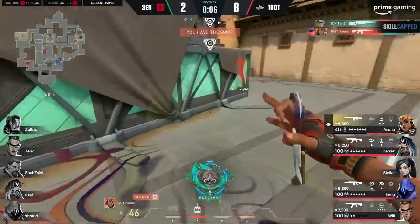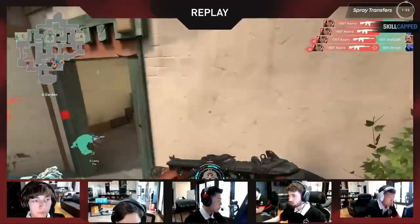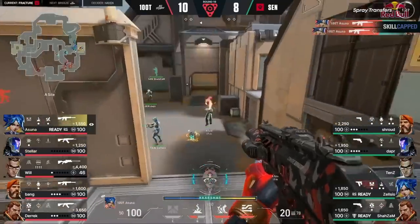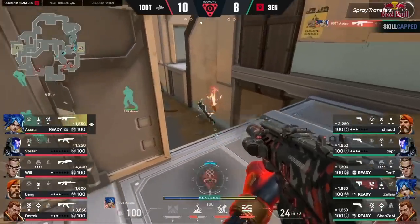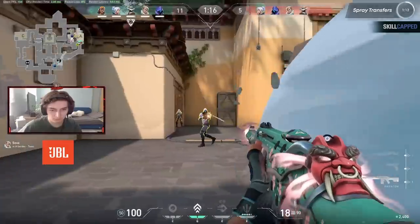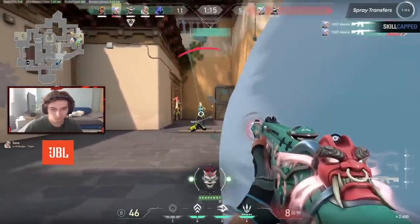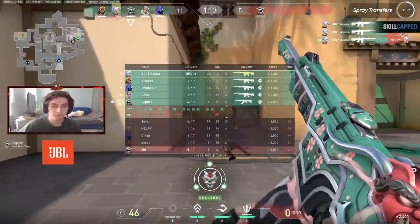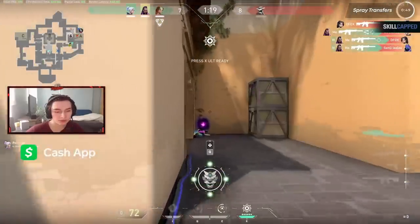What's more impressive than a nice flick shot? Multiple flick shots — also known as spray transfers. Asuna has one of the best spray transfers in the game, particularly due to his sensitivity and flashy playstyle. Because he's so used to rapidly moving his crosshair when pushing sites and choke points, he's more accustomed to doing the same when transitioning from one enemy to another. Asuna also tends to use the Phantom more often than most pros, which has easier-to-control recoil and better spray transfer capabilities than the Vandal. He tends to push up close with enemies, where the Phantom deals more damage and has more bullets for clearing multiple enemies.